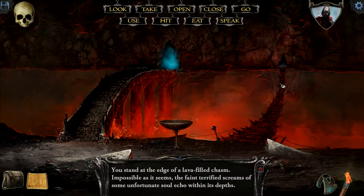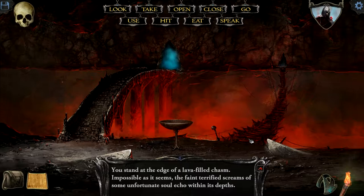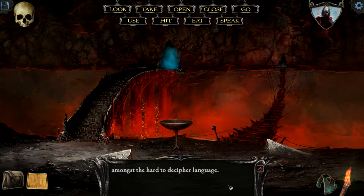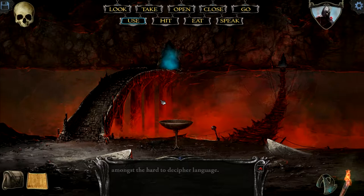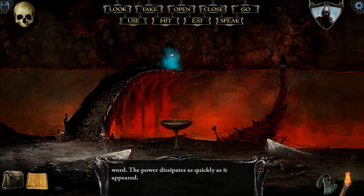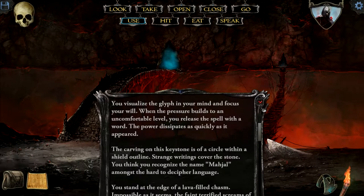I think what we can probably do is go ahead and go down this way. Oh yes — we can't cross this until we get a potion that allows us to be as light as a feather. That looks like a rune of some sort. Let's try our spell on it. Okay, that doesn't do anything. Nevermind.